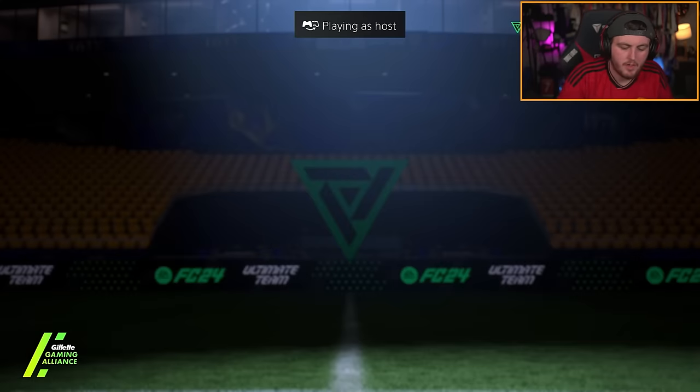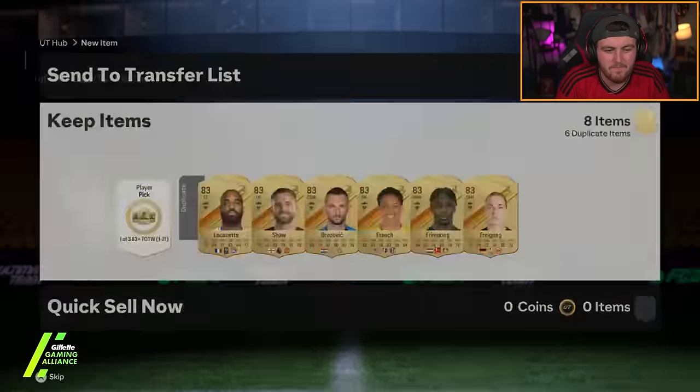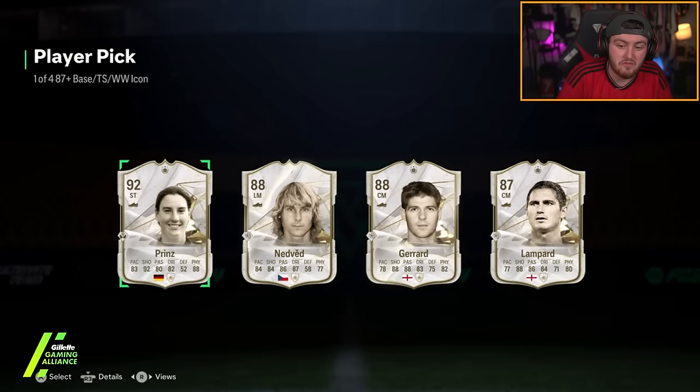Lala's got an icon pick — the package is open for 500k, let's see what we get. Good icon? You got Nanny McPhee — she's got 99 rating. Hitting our staff against the floor — I can't remember the anime movie.